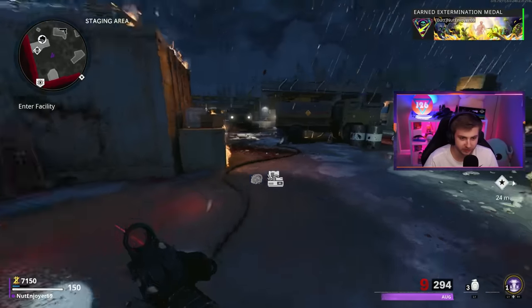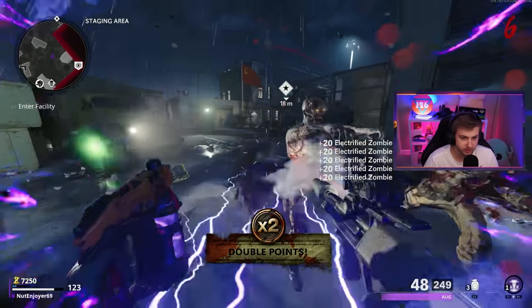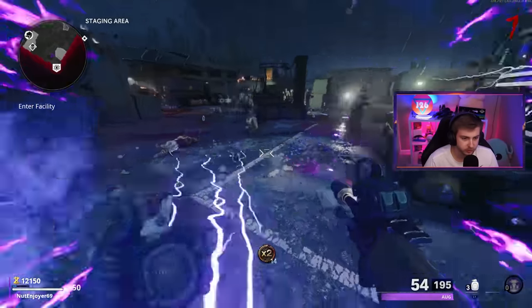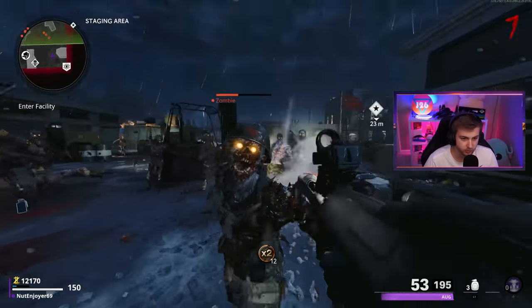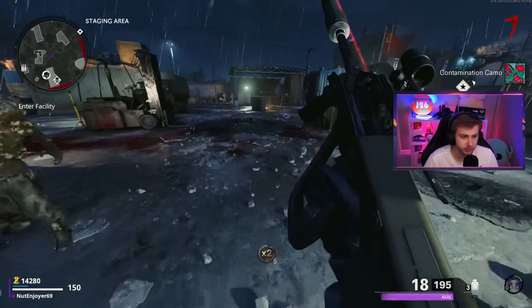Good thing we get Quick Revive first because we're gonna need it. Let's get this double points going. Let's Tesla storm a little bit, rack up some easy points, and keep on keeping on. There's a decoy on the ground here - why don't I throw a decoy, pick that one up, and get some easy kills. And we're racking up some of our Jackrabbit camos.